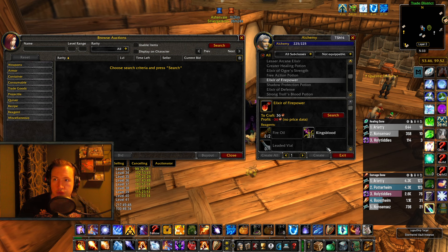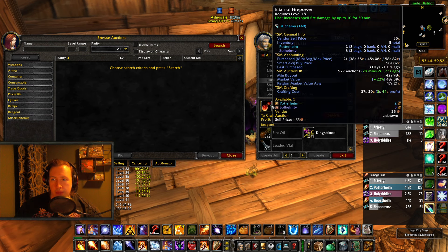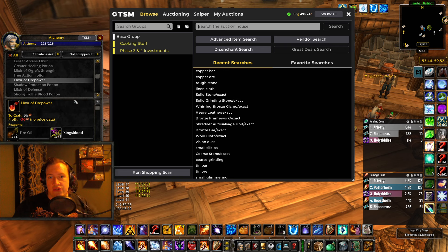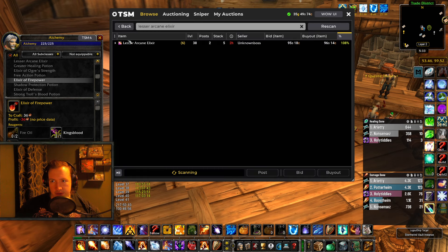Alternatively, if you have a lot of gold, you can also use something I've been doing recently, which is literally not even crafting. You can buy the elixirs on day number 3 and reset them on day number 1, and you tend to make a lot of gold. I can just use TSM right now and show you the lesser arcane elixirs for example — I've been having a lot of success with these.